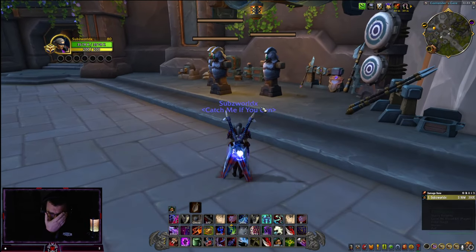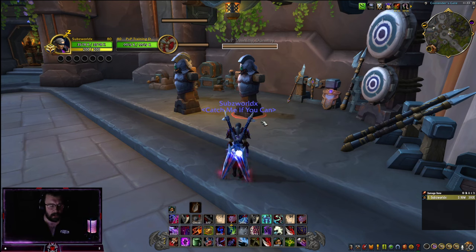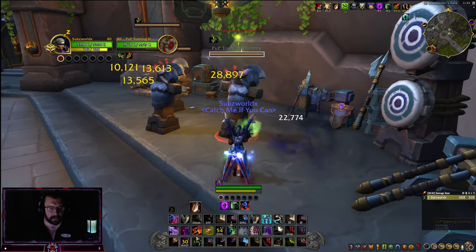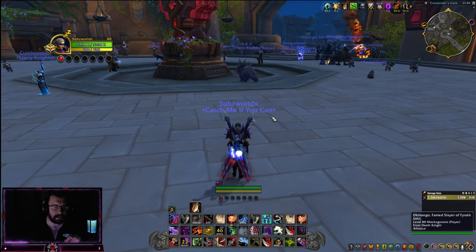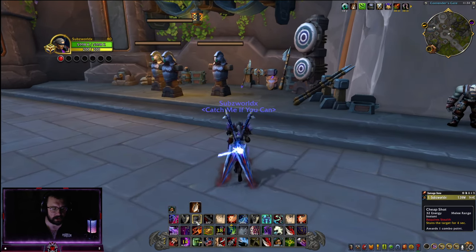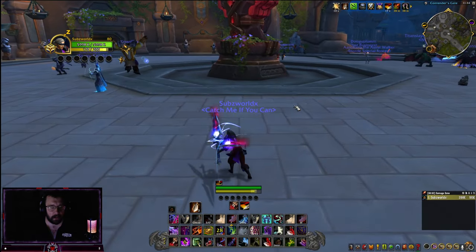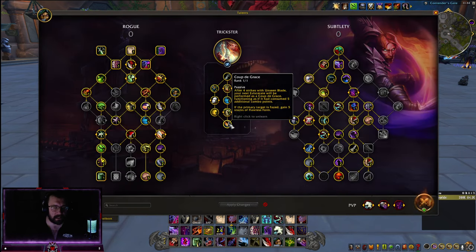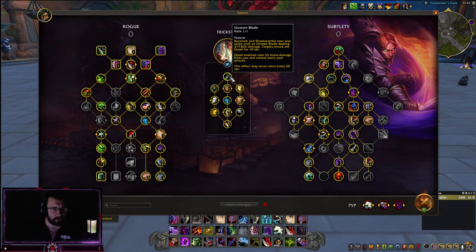When you're PvP'ing — whether it's battlegrounds or solo shuffle — when it comes to Trickster, all it takes is for your Escalating Blades counter to reach two. Once you hit two stacks, the target is going to get throttled. From a cheap shot, you'll probably get two or three stacks, and at four stacks your Eviscerate swaps over to Coup de Grace, which does a lot of damage. Unseen Blade and Nimble Fury also hit hard.